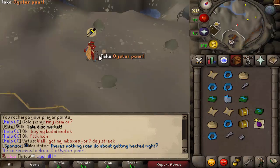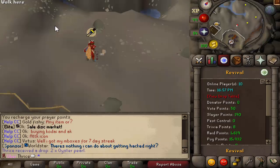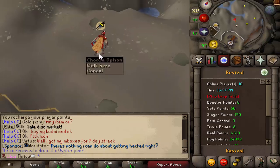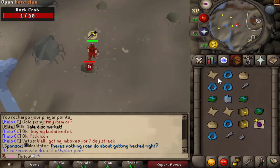So yeah, we just got two oyster pearls — every single drop. If you got a t-bow drop, it would be doubled. I don't know if bones are doubled, honestly. But if they are, then you'd pull double bones.